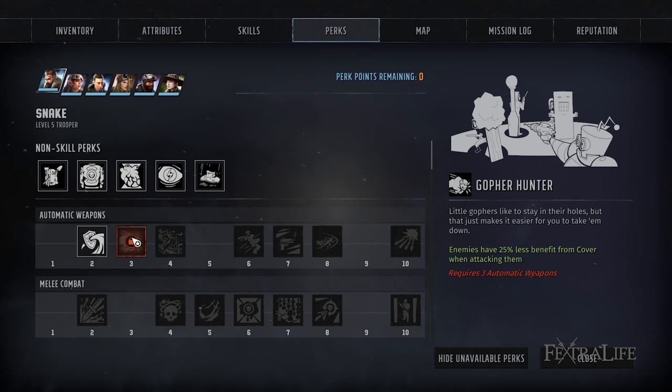Moving along to automatic weapons, the first one I think you should probably take is called Gopher Hunter. This makes enemies gain 25% less benefit from cover when attacking. This helps you throughout the whole game because enemies love to take cover and it can really wreck your accuracy and damage. Take advantage of this as soon as you can — it's passive and doesn't cost any AP.